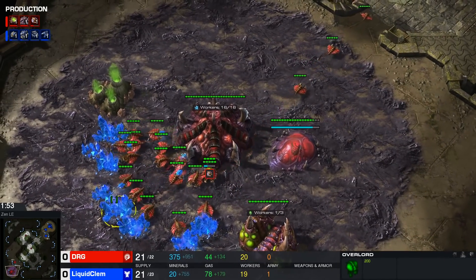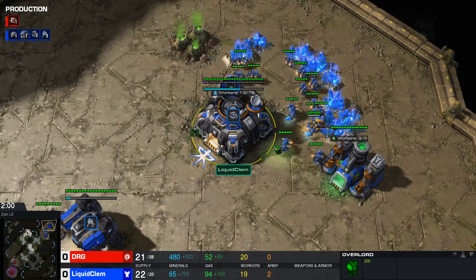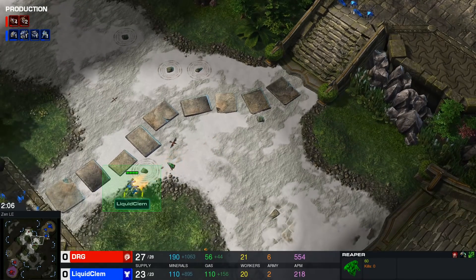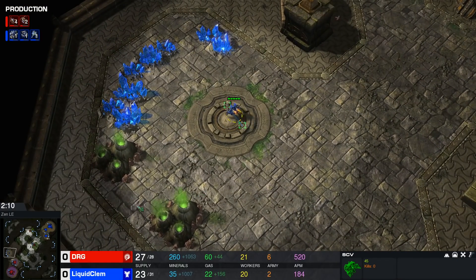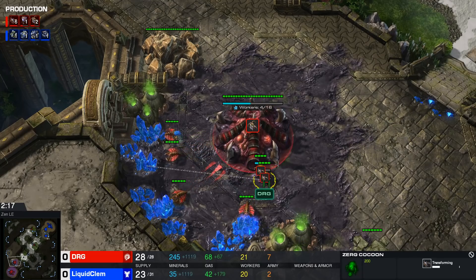So far it's looking pretty standard. The Terran player is usually the first to make major decisions — are we going to see some six hellion liberator, or six hellion viking? I think those are the preferred builds for Clem, as he puts his SCV on the third base location to try and block any expansion for DRG.